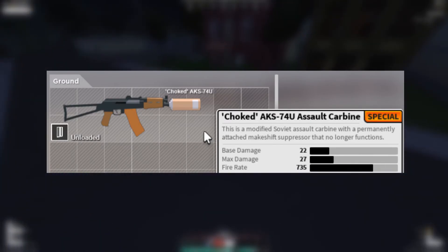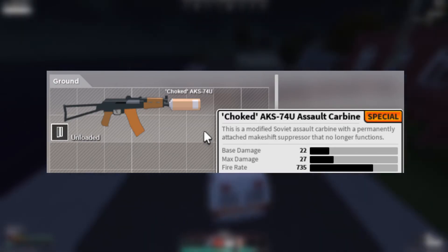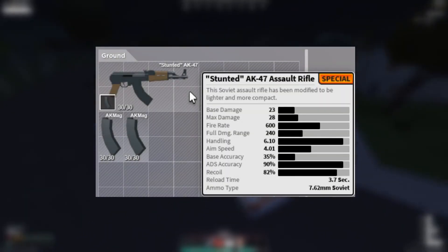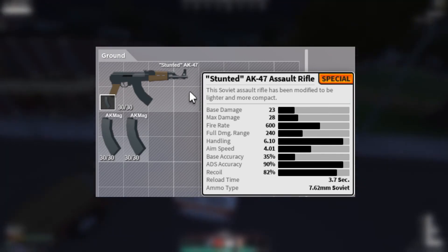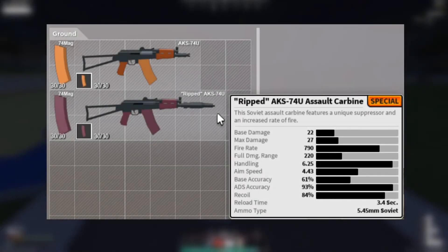Here we have the Choked AK-74U assault carbine. Any special gun variant is obviously special, but basically this gun just has an oil filter that doesn't work anymore and is just stuck on there — which isn't really cool. We also have the Stunted AK-47 with no stock, which looks insanely weird. There's going to be some major recoil.